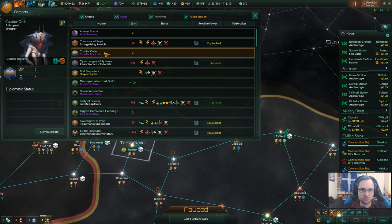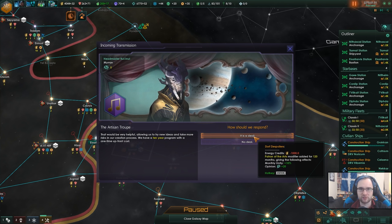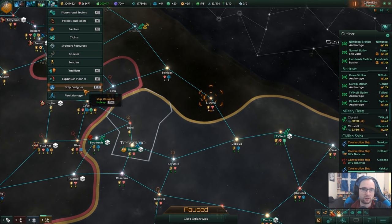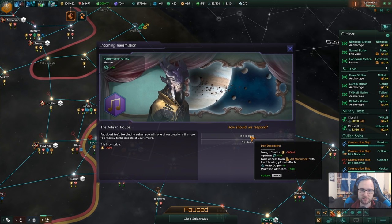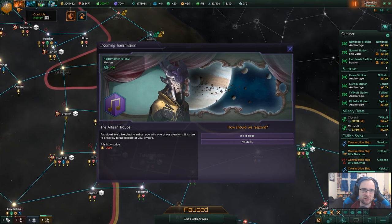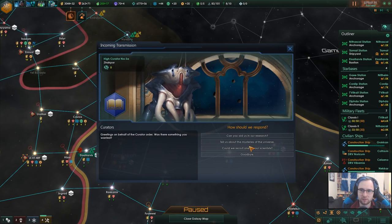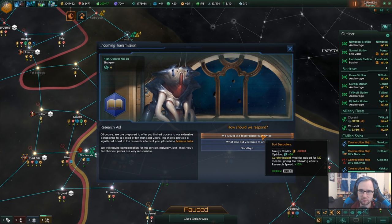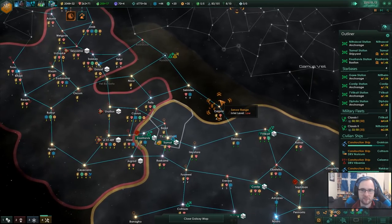That's the one - curator. No, artist. Can you do influence? No, it's unity - they changed it ages ago and I keep forgetting. It's tempting - you know what, it's a deal. And contact again. Commission an art piece - unity output plus eight, costs three thousand. Migration attraction I don't need - we'll pass on that one. Can you edit our research? Plus 10% research speed. Yeah, we'll go for that - I think that's a good deal.